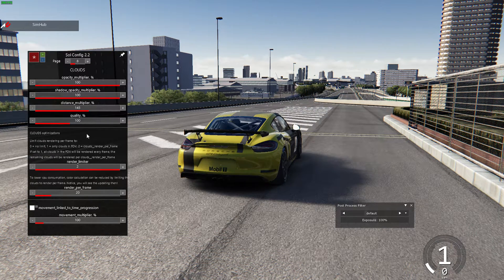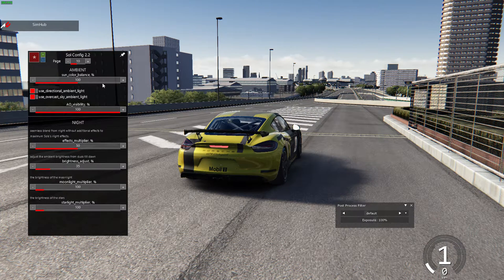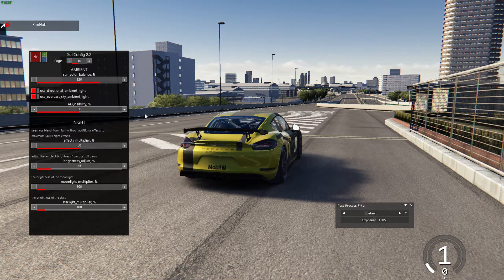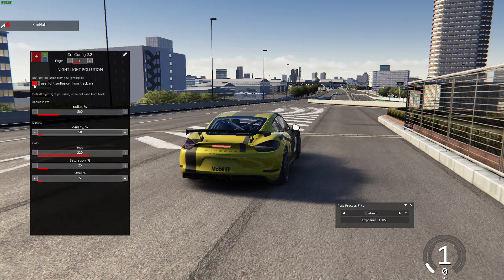Moving up to the clouds page, by default I keep this until later — sometimes I don't actually use these clouds. The Sun color balance percent is a really important one because it increases the amount of yellow you see from the Sun but also increases the blue from shadows, so it's total personal preference. I like to set this to about 50%. At 100% there's a bit too much difference in the shadows, whereas 50% gives a more neutral look.